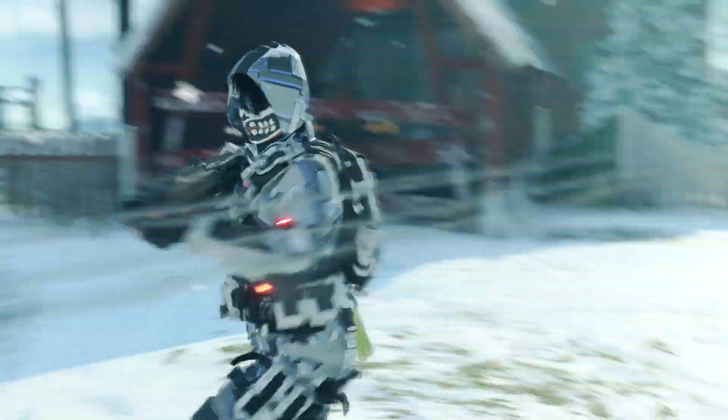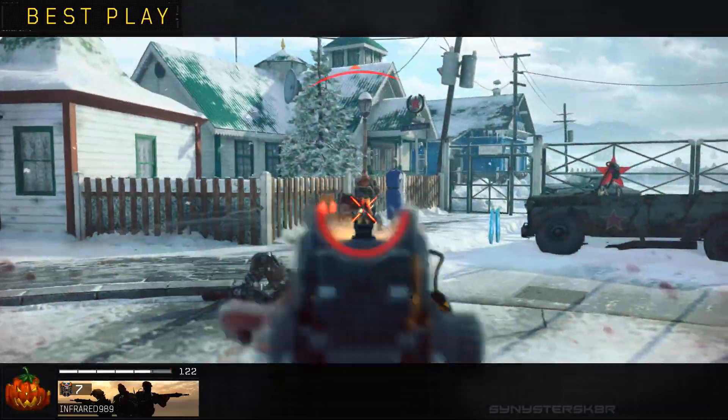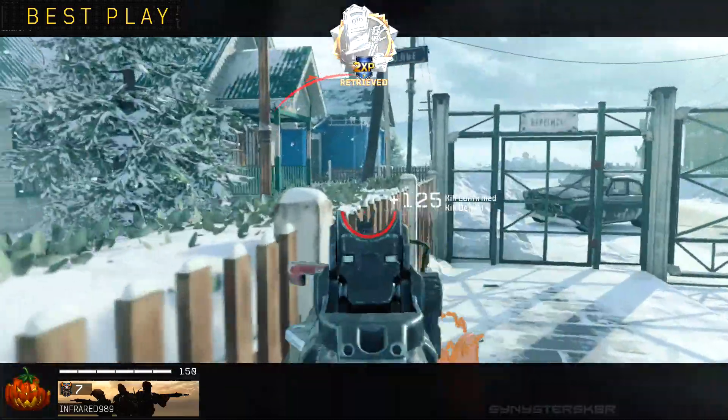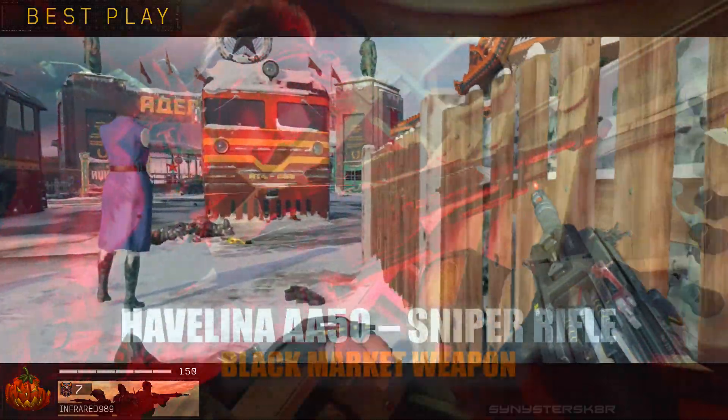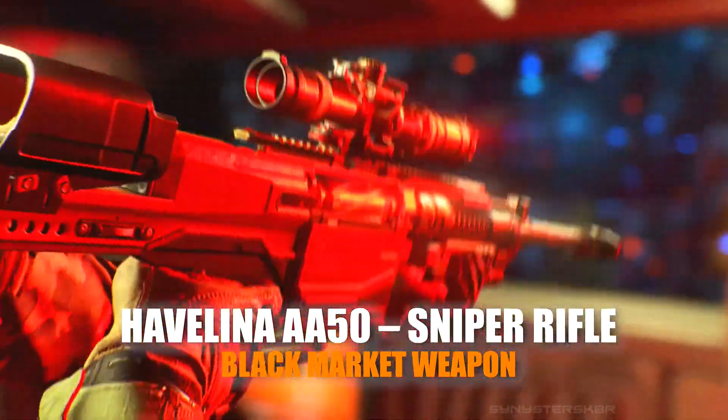Last but not least, they added zombies-inspired easter eggs to both Blackout maps — no clue what that means yet, people will have to search around to find them. Also in zombies, the Reaver C86 crossbow, the Argus, and the Locust all got damage buffs, so those weapons shouldn't be garbage like they were previously.